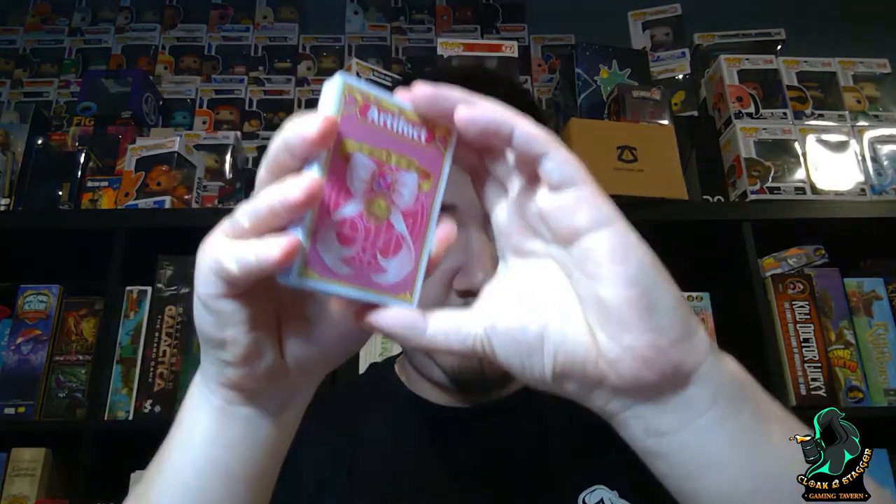It looks like these are some of the stuff that you're collecting to defeat some of the curses — so like the Balloon Curse. I've got artifacts, scrolls, familiars, and potions. And then we have Chaos Cat and a Caught card. And then it looks like some extra credit bonuses for in-game scoring.